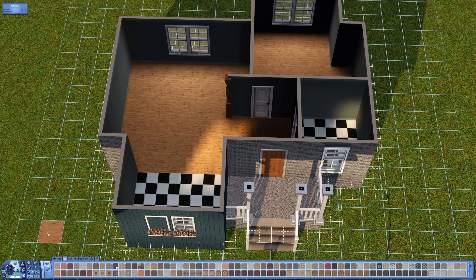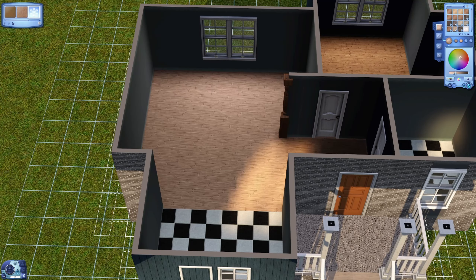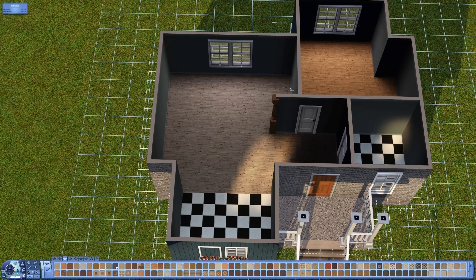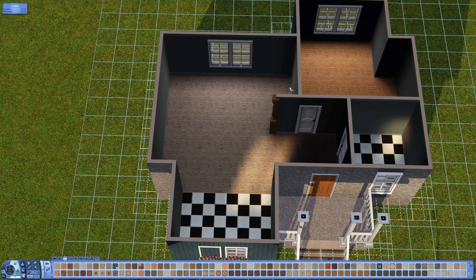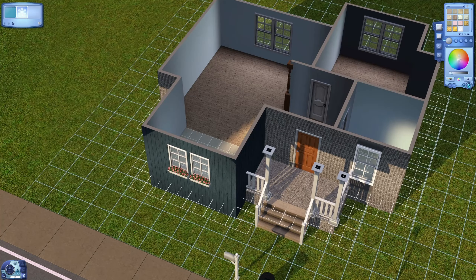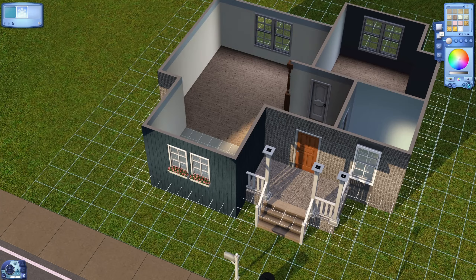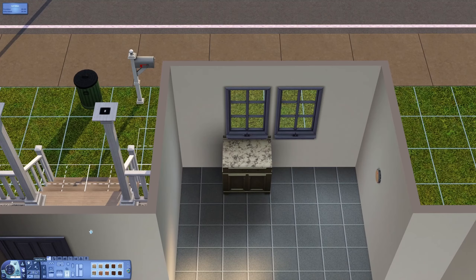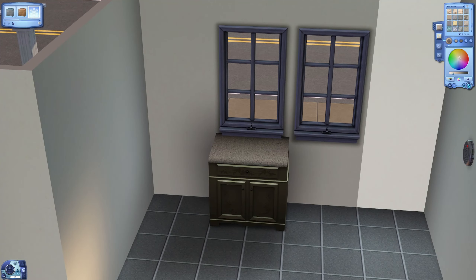I really like how this turns out. It's a very simple starter — one bedroom, one bathroom — it has a computer, a kitchen, a bathroom, a bedroom, and somewhere for your Sims to eat. I hope you like it too. It's pretty plain, but what more can you put in a starter, really?